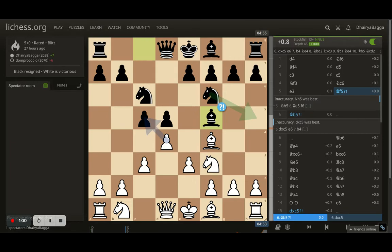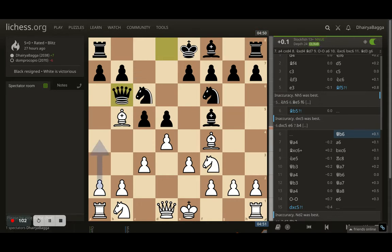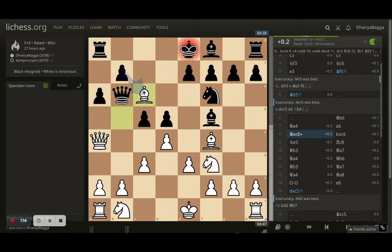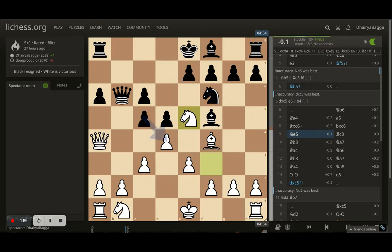Opponent goes with bishop to f5, and here I go with bishop to b5. Opponent tries to attack my bishop by placing queen on b6. I went with queen to a4. Opponent tries to kick the bishop backwards, I take on the knight, opponent takes back with the pawn.